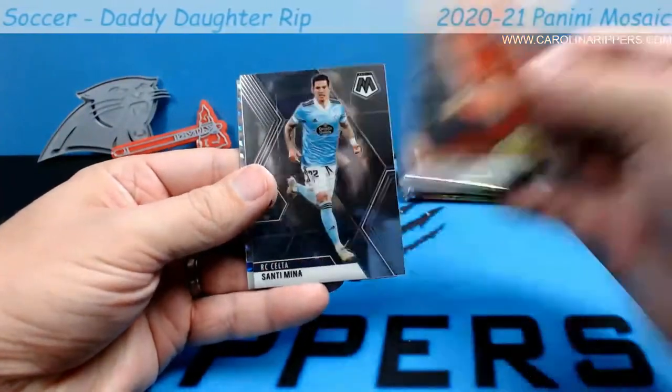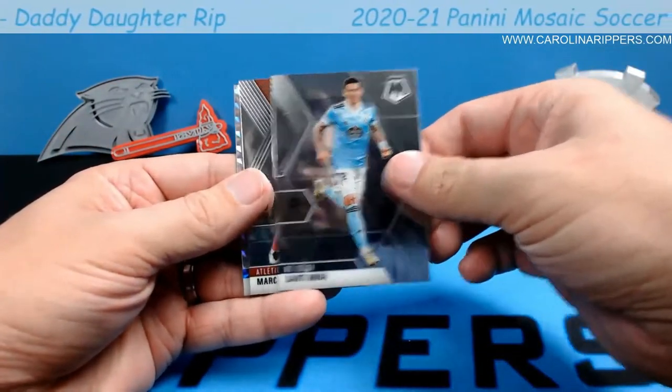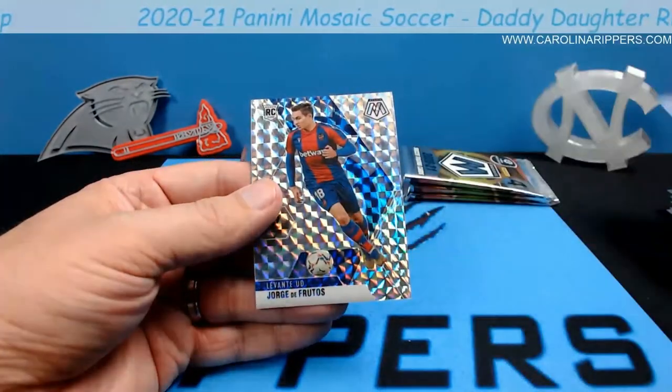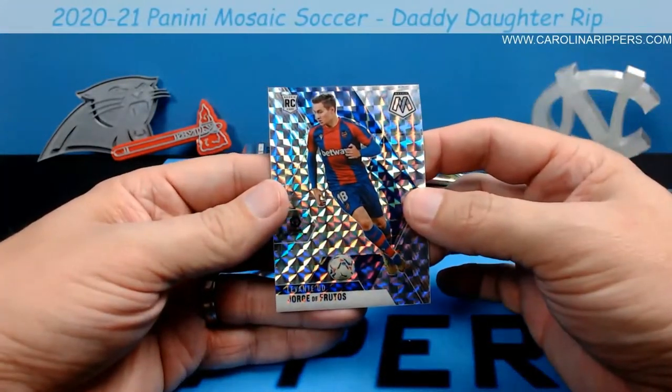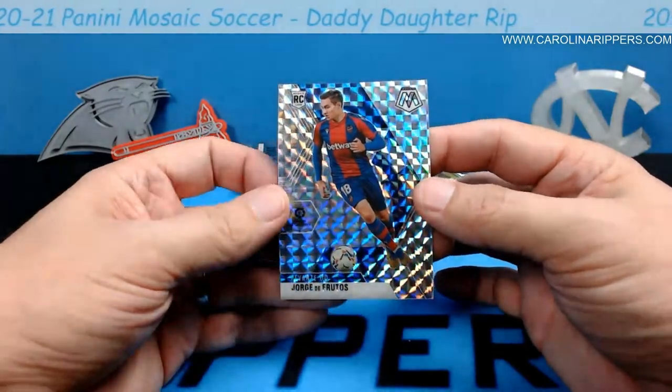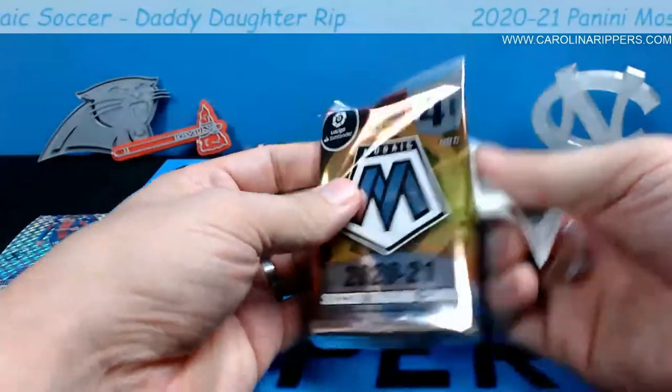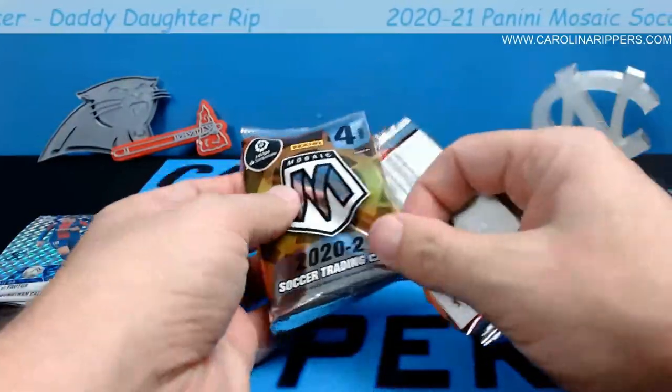Manu Sanchez. Santi Mina, Marcos Llorente — I feel like I'm getting it now, but I'm probably not. Jorge De Frutos — silver. We'll sleeve all these up at the end and make sure we protect them.